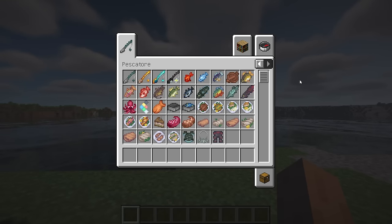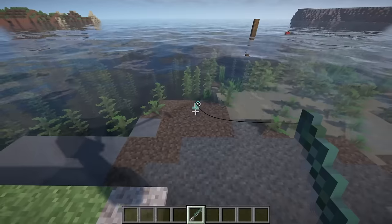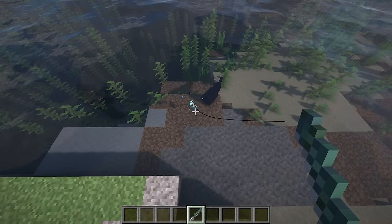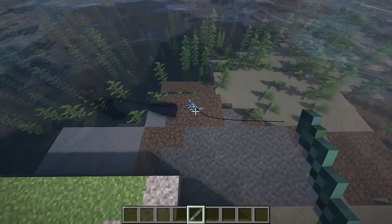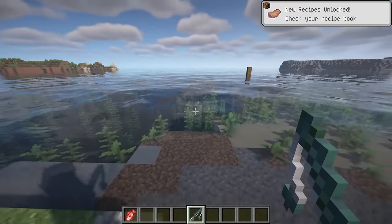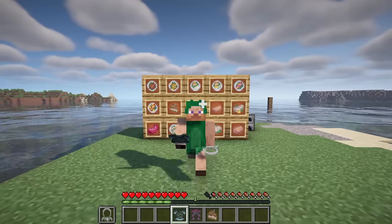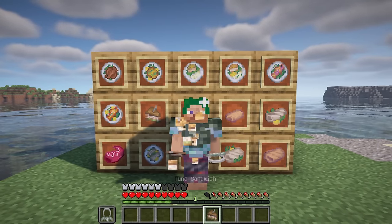Pescatori adds a new fishing mini-game completely separate from the vanilla mechanic, taking inspiration from various Animal Crossing titles. Craft a rookie rod using a regular fishing rod as the base, cast it like normal, and you'll soon see a fish shadow orbiting around your bobber — then wait for a bite and hold to reel it in. The mod adds 16 unique fish to catch, each with their own rarity and behavior such as orbit range, striking speed, and nibble amount. It also adds three new equipment pieces with special effects and plentiful new foods to cook.